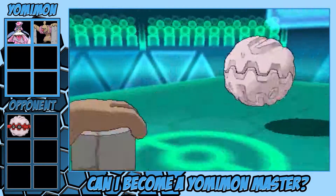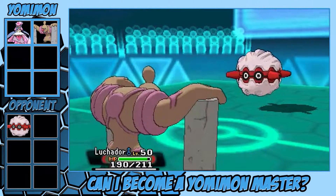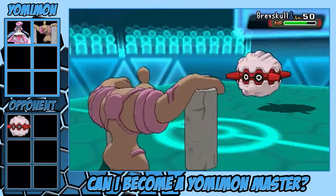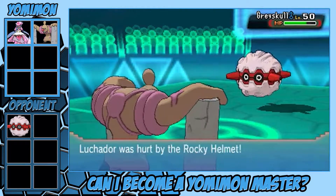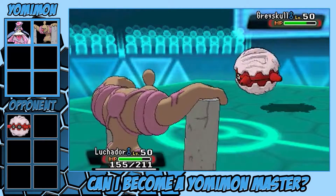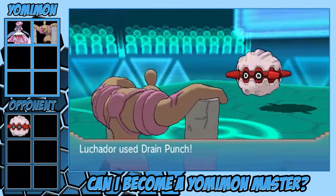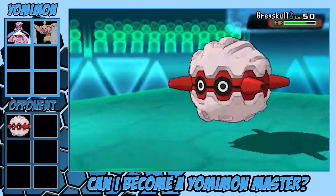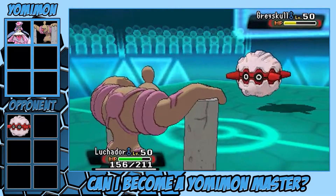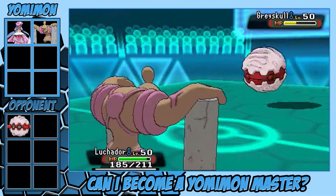He does Gyro Ball again just in case, and I stay in thinking he might do something else. But of course I brought in my Luchador, my Conkeldurr, because he can take it — he's pretty slow, so Gyro Ball is not going to do a lot of damage. Then I see he uses Stealth Rocks on me, and that's going to be the bane of my existence for a lot of this match because I don't have a spinner. I was way too risky there.